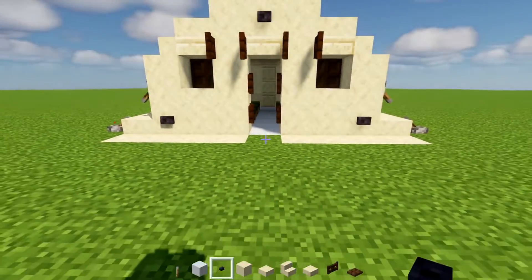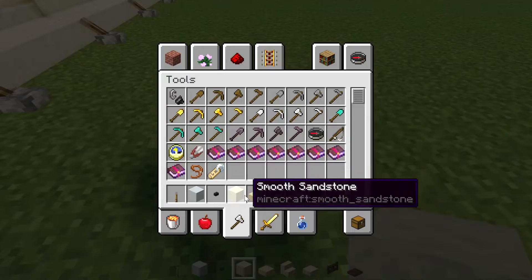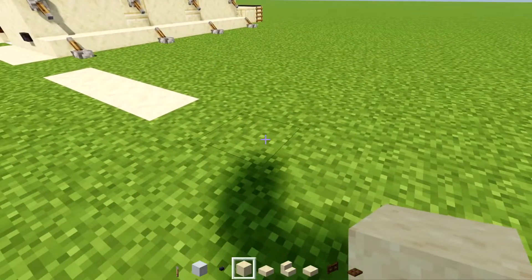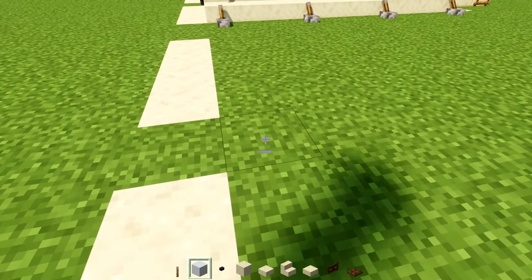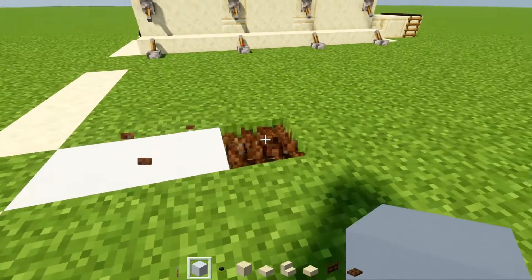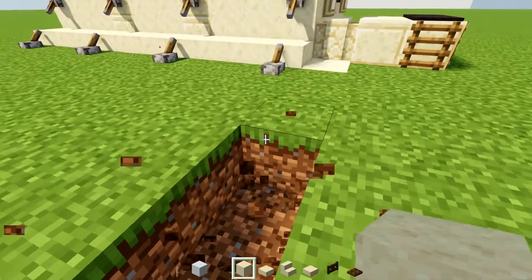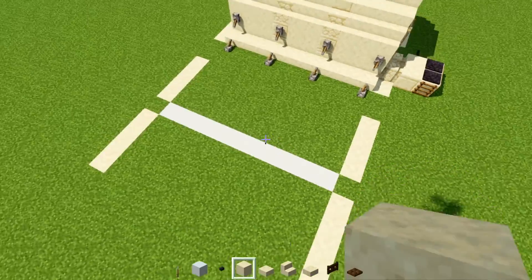First we're going to make the front — that's four smooth sandstone blocks. Then skip a block and add another four like that. Then on the inside part, add white concrete and make it ten blocks long. Then dangling from that, add four smooth sandstone blocks on the same side, and do the same thing on the other side, so you get this nice H-shape. Then add smooth sandstone slabs all the way across in the space between — do both sides.